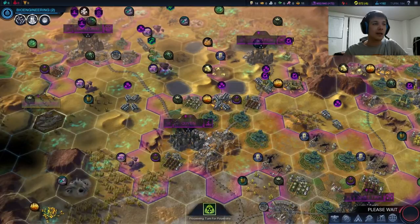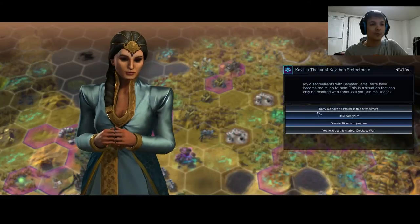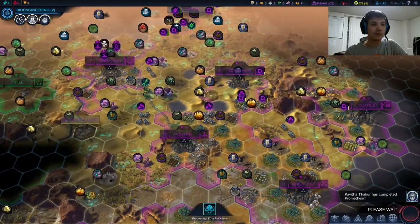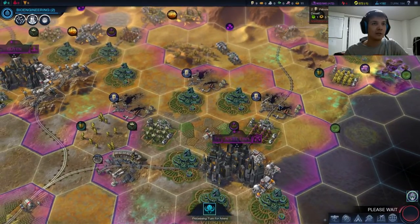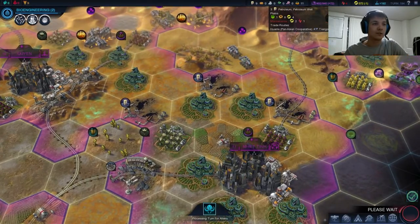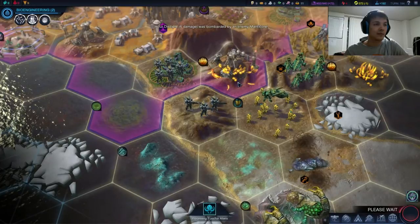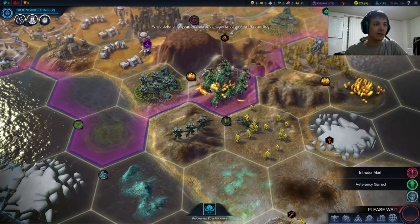In just one turn, we're going to be getting our virtue up. We have a lot more petroleum now after picking up those two wells. These tiles are really just churning out so many resources — five production, three energy surplus. Just great tiles, pretty much as good as they get. So they're engaging our disciples now — best of luck to them. These are pretty elite units; they do have a disciple nearby giving them the plus 8% bonus.